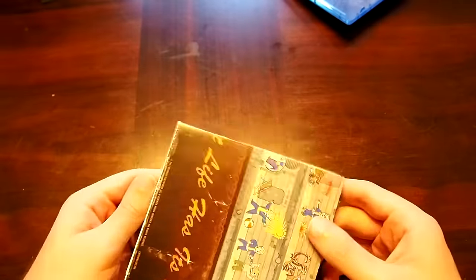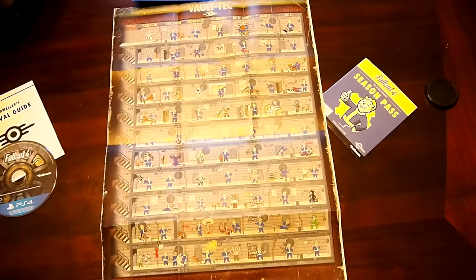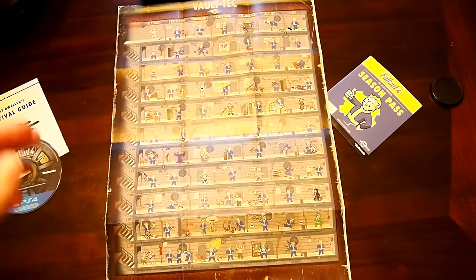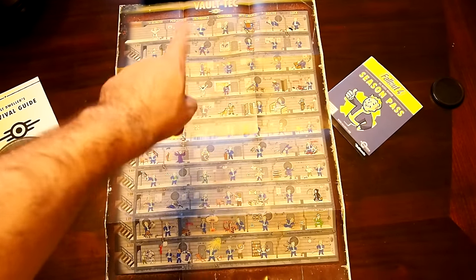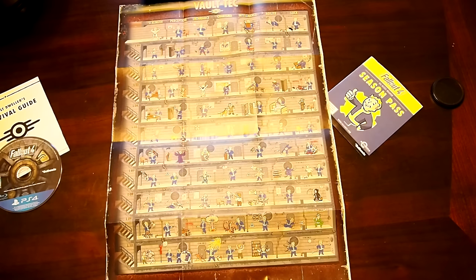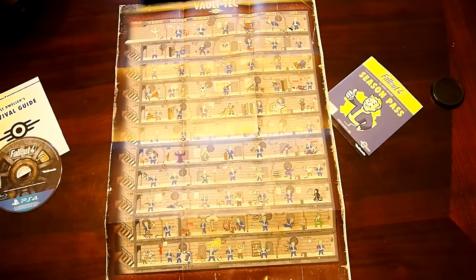And then finally what everybody's here for — this is going to be awesome. I'm going to go ahead and unwrap it. I don't know how I'm going to fit it in this video, it's freaking huge. Alright so forgive my poor lighting here, but that is the poster. It's literally the entire perk chart or perk tree in the game. Up at the top you got the SPECIAL stuff — you got strength, perception, endurance, charisma, intelligence, agility, and luck. And then obviously the perks go all the way down. It's pretty awesome.